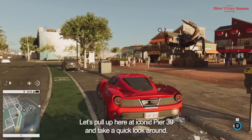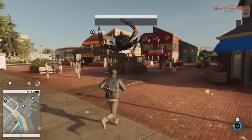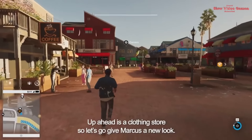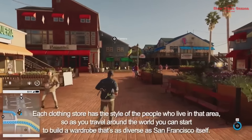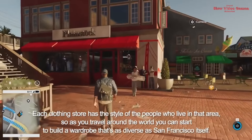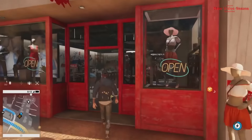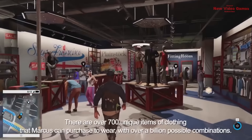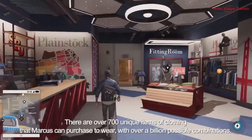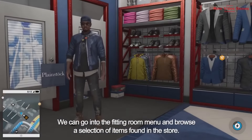Let's pull up at iconic Pier 39 and take a quick look around. Up ahead is a clothing store, so let's go give Marcus a new look. Each clothing store has the style of the people who live in that area, so as you travel around the world you can build a wardrobe as diverse as San Francisco itself. There are over 700 unique items of clothing that Marcus can purchase, with over a billion possible combinations. We can go into the fitting room menu and browse the selection.